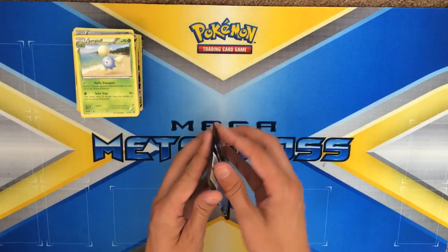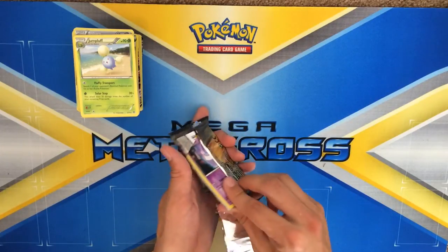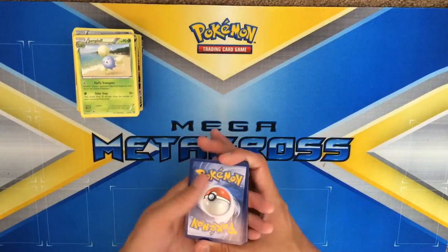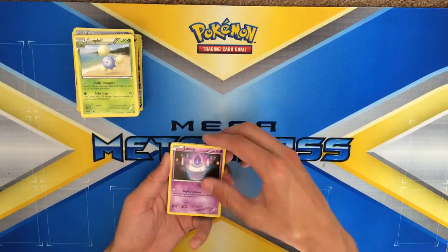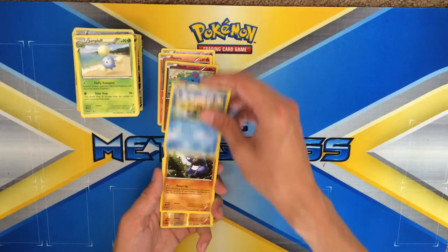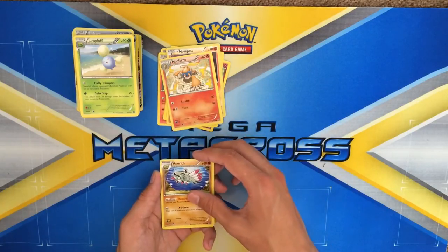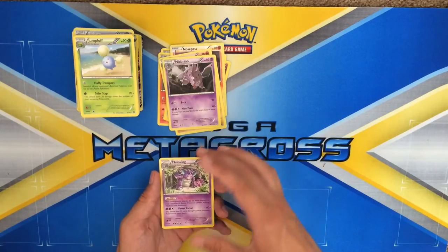Last pack here — let's see if we get another EX, it'd be awesome if we do. We got Litwick, Panita, Merill, Oshawott, Croagunk, a reverse Nosepass, Monferno, Fire Monkey, Energoth, Nidorino, and Nidoking as our last rare.